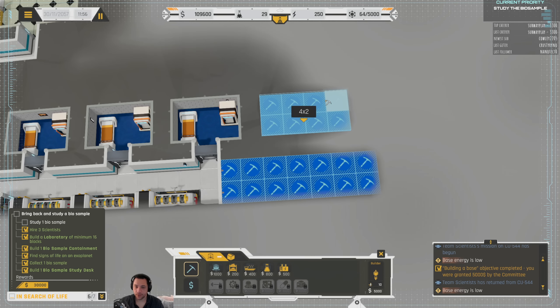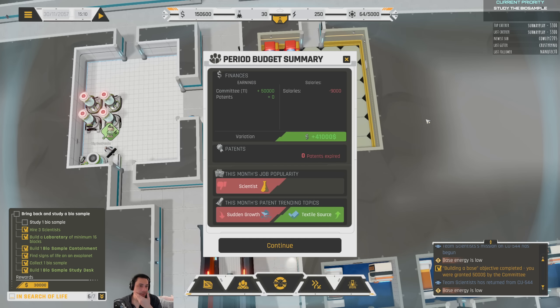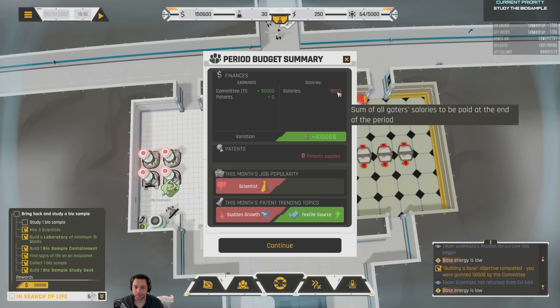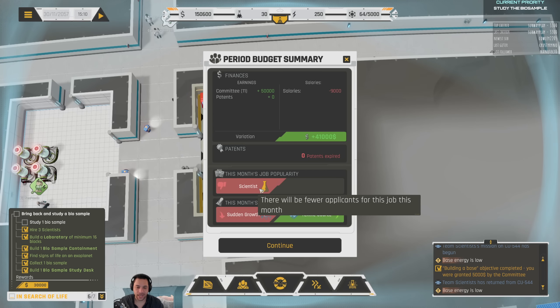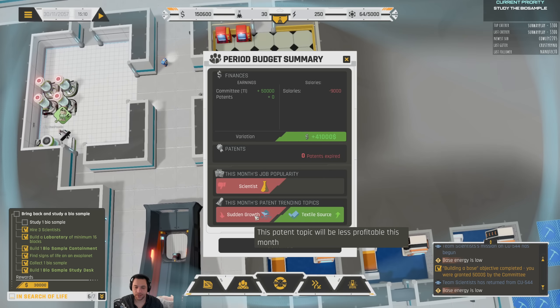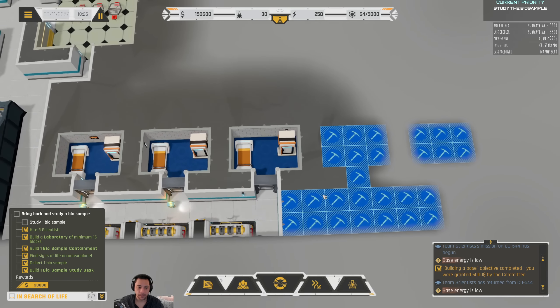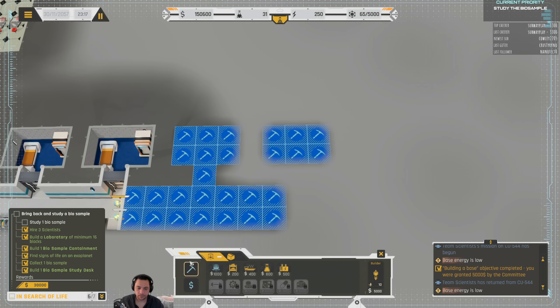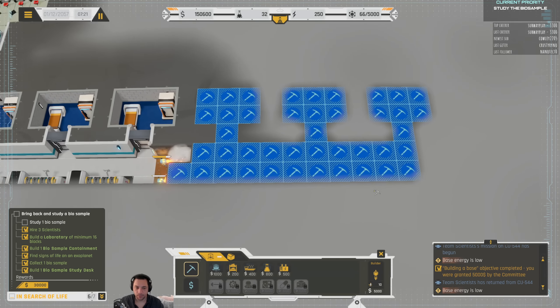I'm also going to make some additional space for more recruits. This is the monthly budget review — you can see the committee has paid me. I haven't made any money off patents. I've paid salaries of 3K each for three scientists. Next month, the scientist job popularity dips a little, meaning it's going to be harder to recruit them. Patents for sudden growth aren't worth as much, while textile sources are worth more. Patents are a way to make money off your samples — that would be the quick TL;DR.